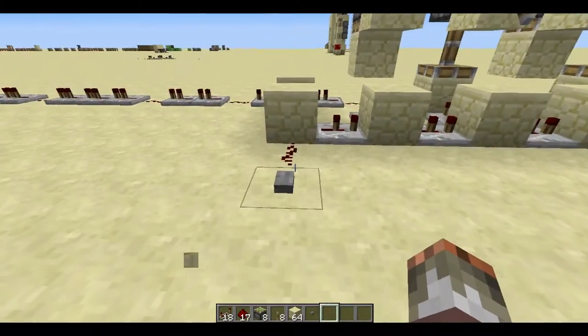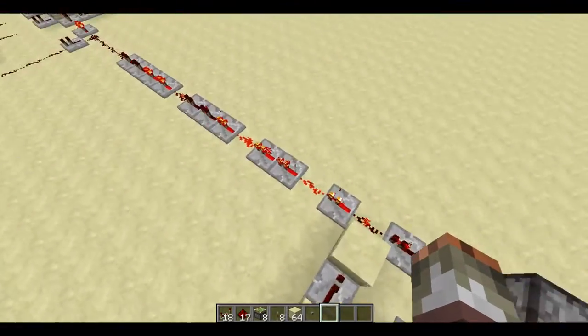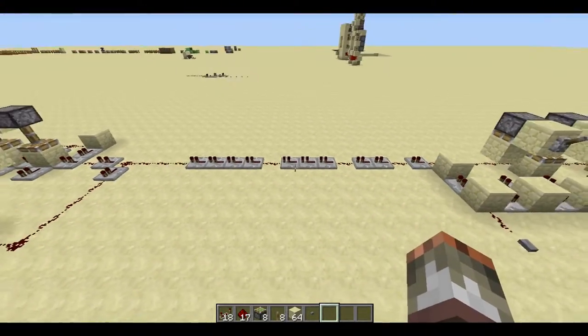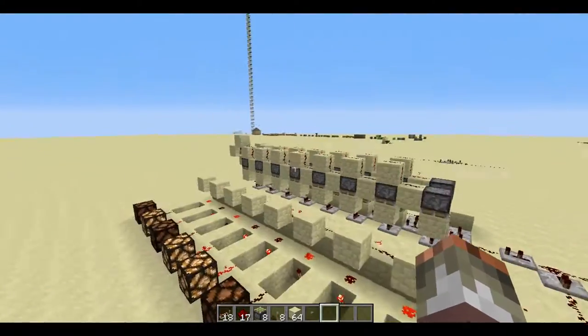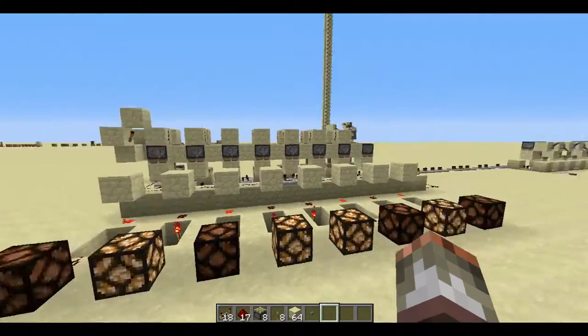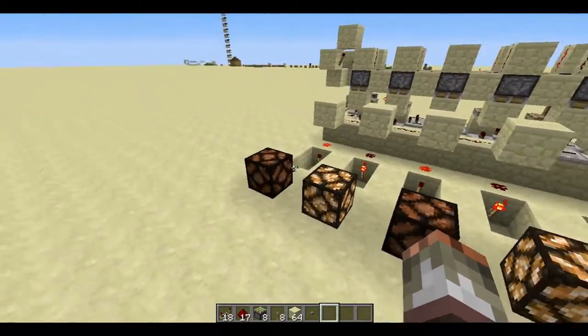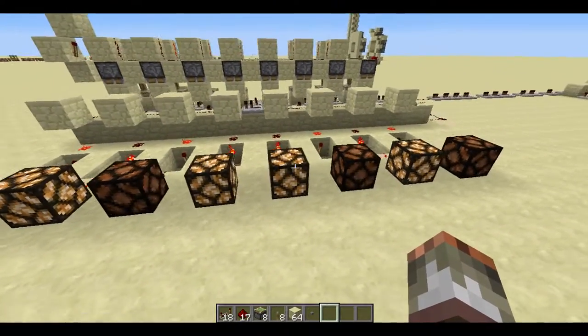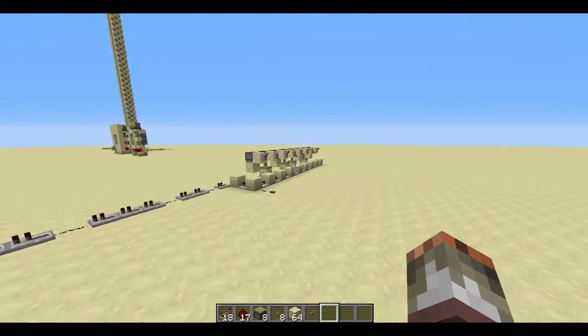Whenever I press this button, all the signals go through this single line here. You can put as many repeaters in there as you like, so you can do it as far as you want. Then the decoder right here decodes the signal to exactly what you put in — the second one, the fourth one, the fifth one, and the seventh one — which is exactly what I did.